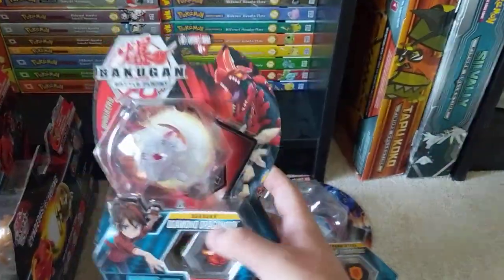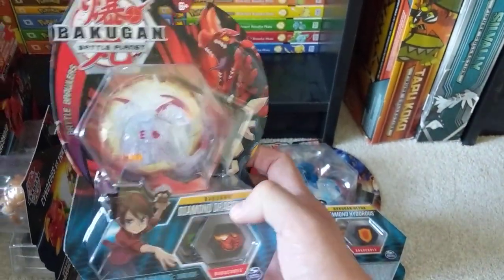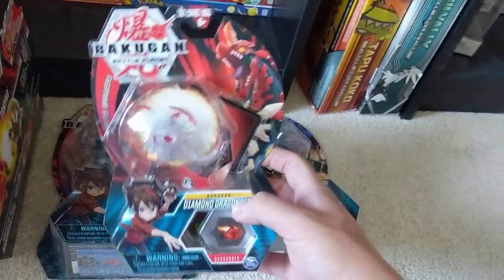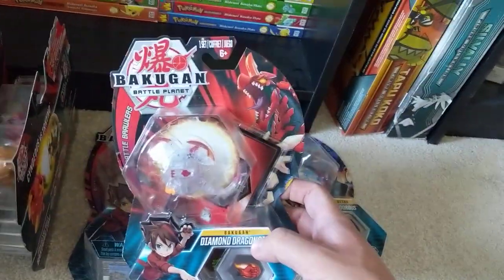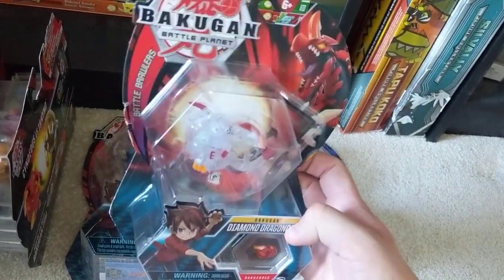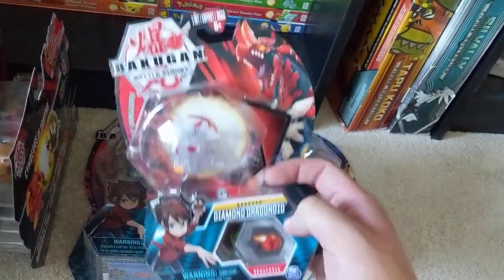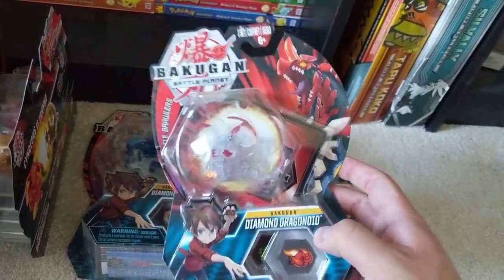Here is a Diamond Dragonoid, as you probably saw throughout the video. I was very happy — it was probably three months since the Maxotor came into the collection. I went to Canadian Tire just on a whim. I've been visiting for the past five months and they hadn't been restocking. All of a sudden it looked like a restock, and this was behind four Bakugan in the back. When I saw Diamond, I was ecstatic — it was the first time I found one of these in a while, so I was really happy.